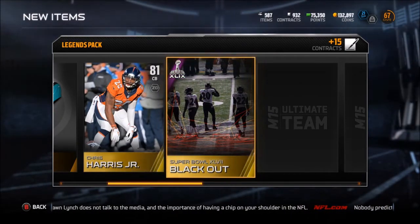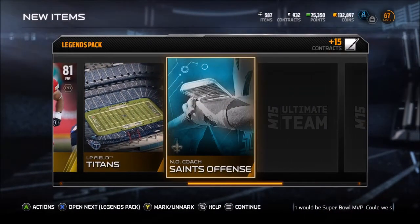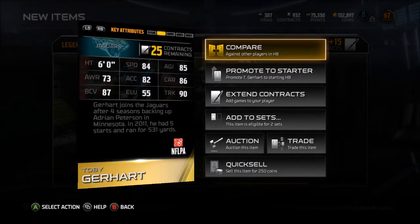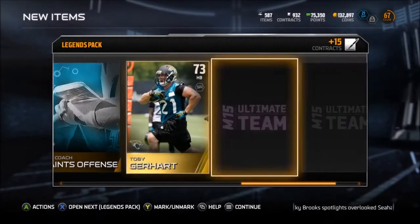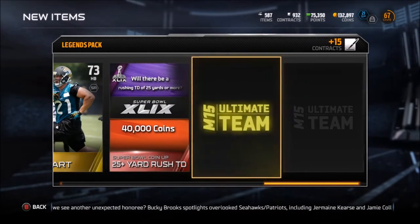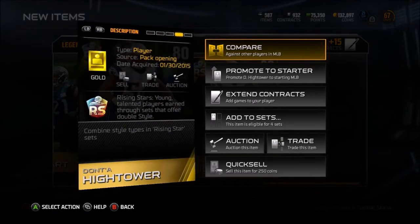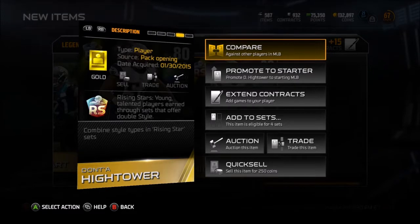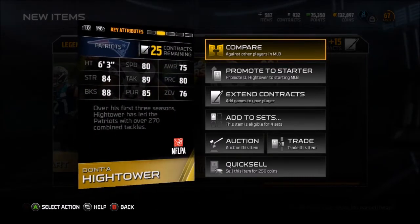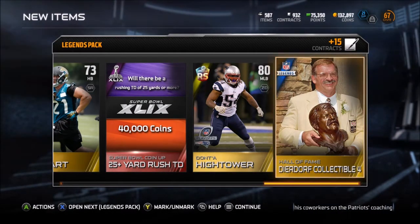Blackout - I already have that one. Mike DeVito, ELP Field, Saints offense - that's a nice playbook. Toby Gerhart 73 overall gold running back - 84 speed, 90 truck, that's pretty awful. Coin-up: 25-plus yard rush touchdown - could happen with Marshall and Garrett. Donta Hightower - is that a rookie card? A rising star - young talented players earned through sets that offer double style. So this is rising star Donta Hightower, 80 overall. Not bad - I'm assuming you can add him to a set and get a better Donta Hightower. Hall of Fame Biletnikoff collectible.